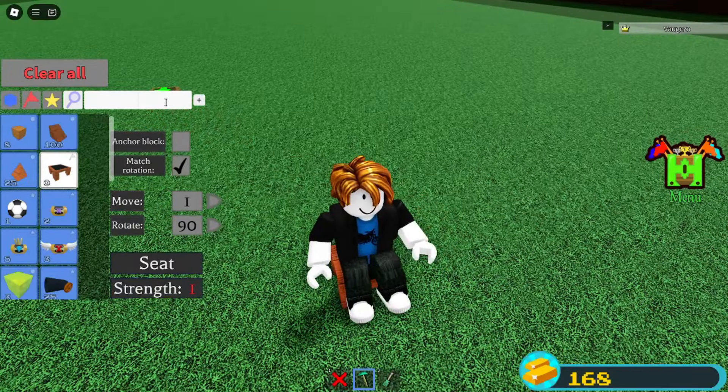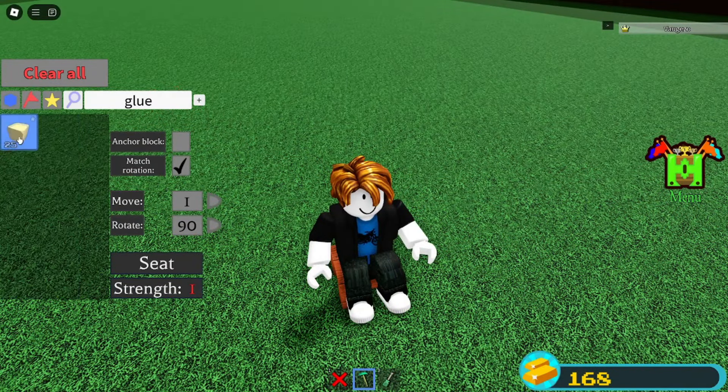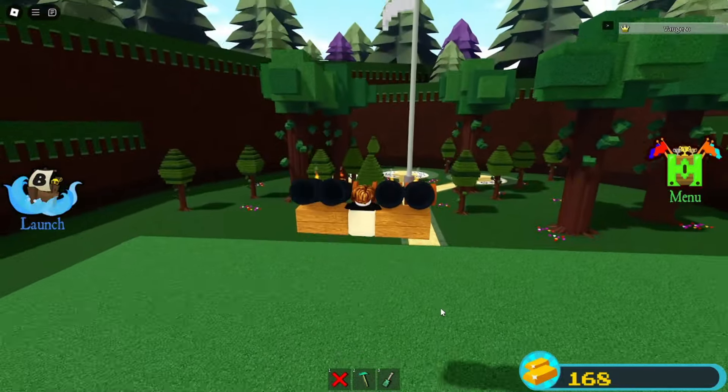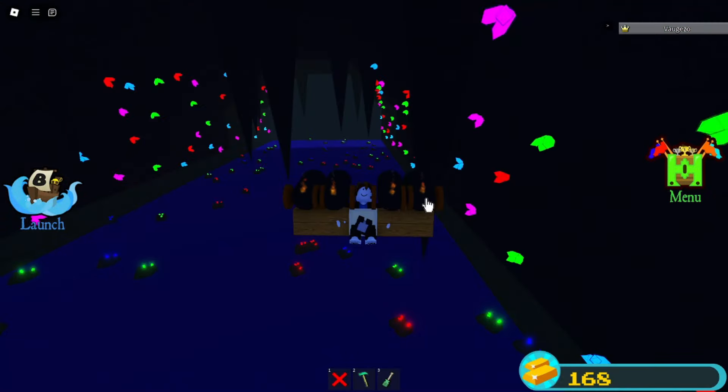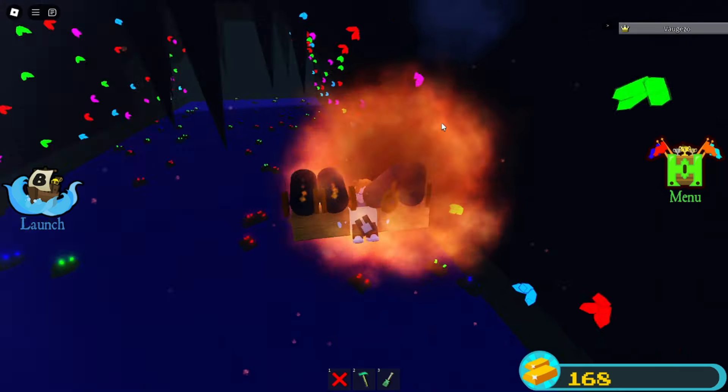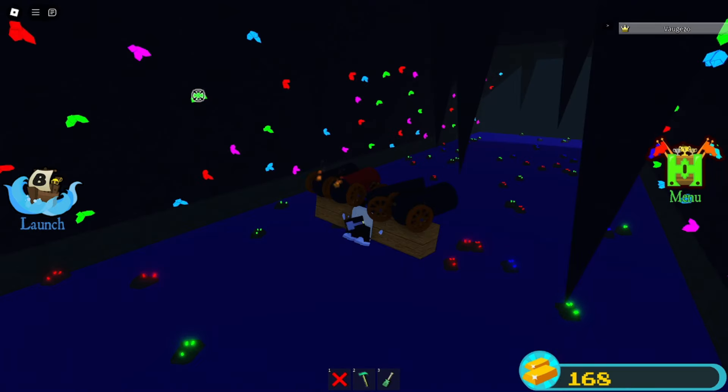Next we're going to go to the crystal stage to get some free portals. Simply build what I'm building and make your way to the crystal stage. Once you're here, you want to shoot two of each color — two green, two red, two blue, two pink — pretty much two of every color crystal.